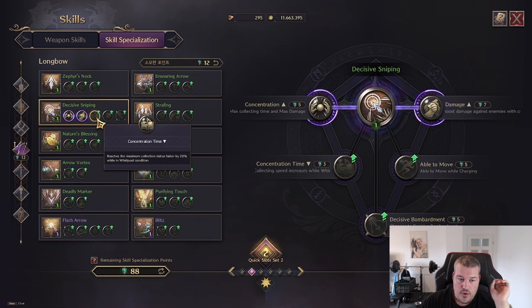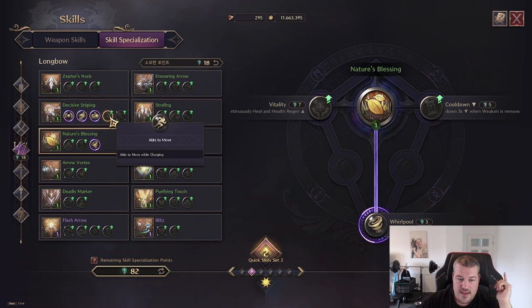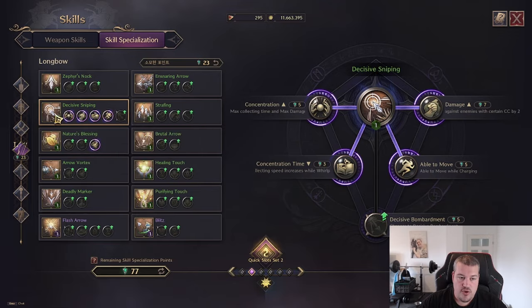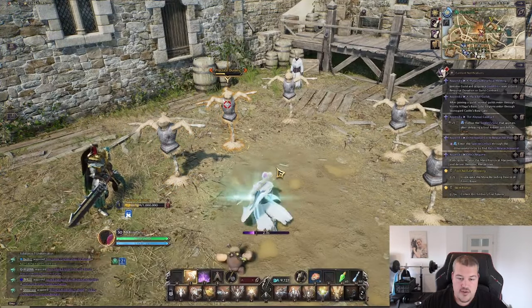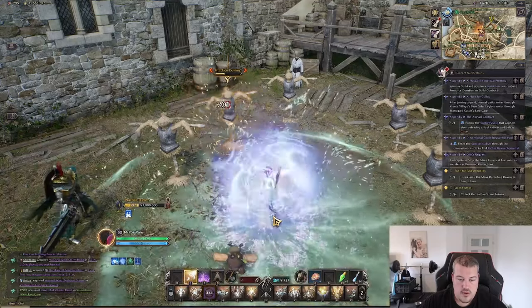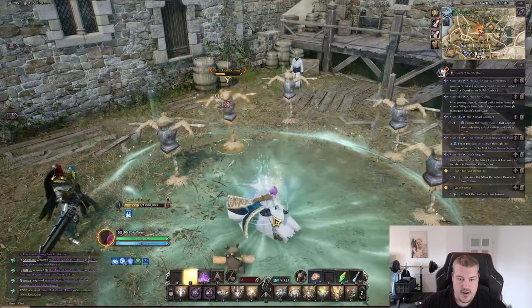You can make it do more damage against CC'd units. You can make it reach charge status faster while in a whirlpool condition. You can make it so you're able to move while charging — extremely valuable in PvP. And you can change it into a bombardment. Let me show you the first four: this is what it looks like normally, this is what it looks like cast out of a whirlpool, and this is what it looks like as decisive bombing.